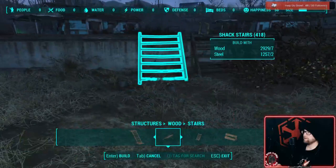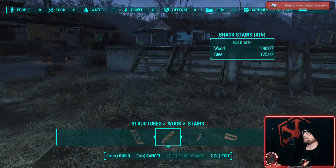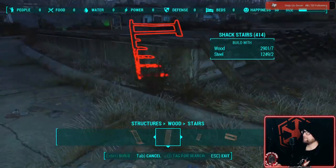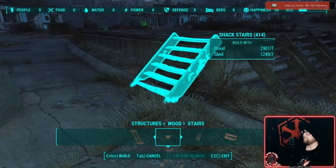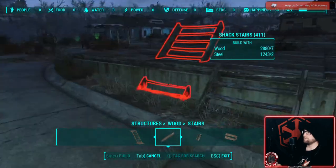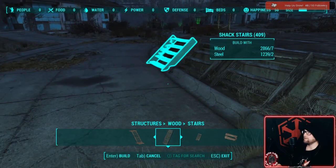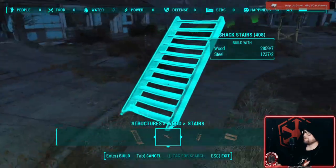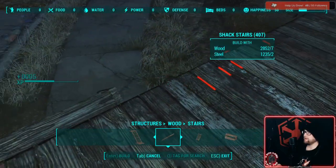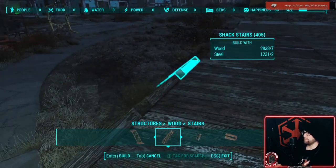This is where the fun begins. It's about the right height, so this is going to be the main area for my work — where we get on and off. We only do this because it helps Piper and whoever else move around the base a little easier. Every so often when we place a new item we gain experience, which is pretty important — you're gaining experience just for doing simple things like this. It's easy to gain a level or two just by building your own settlement.